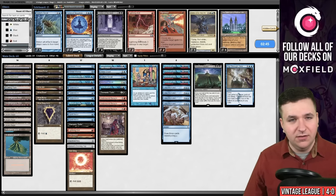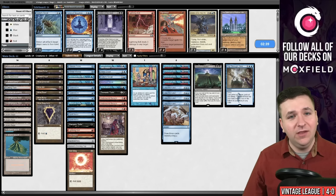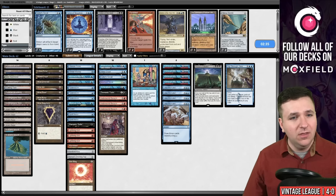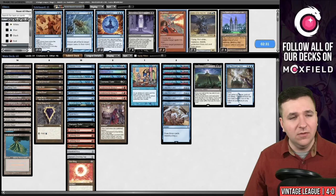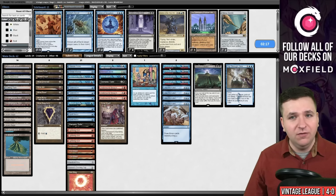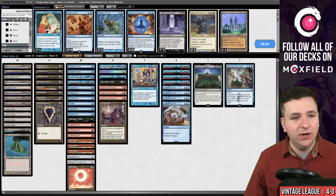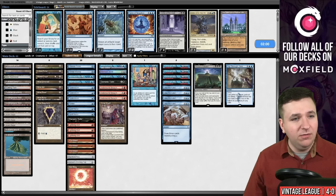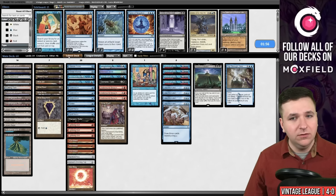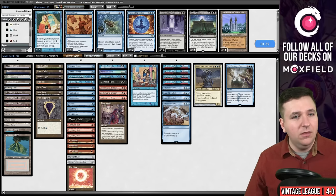They're a green deck, sort of controlling — I'm guessing there's probably Collector Ouphe somewhere. I don't hate the Lightning Bolts — they're also good against the Ethereal Forger and Channeler. We don't need Hurkle's Recall or Dress Down. I want the Pyroblasts. You could bring in Needle for Wasteland, but I'm willing to bet our opponent is a Force of Vigor deck, so I don't think relying on Needles is great. I like taking out Mystical Tutor in matchups where it gets a little grindy, because you just don't want the card disadvantage. Then we can board out Mox Emerald — this seems like a great matchup for Sphinx. Let's board out the Citadel and submit.